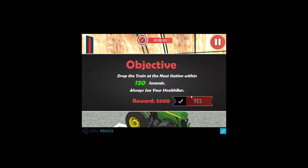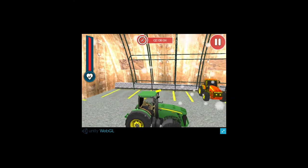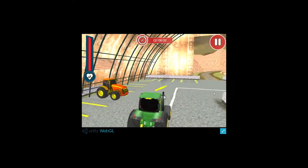The game will be loading soon. The objective for level 2: drop the train at the next station within 130 seconds this time. Always keep an eye on your health bar — that's probably what the developers meant.